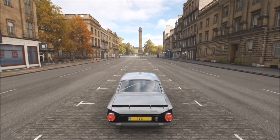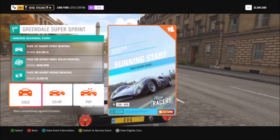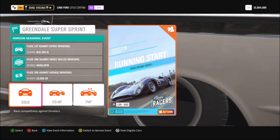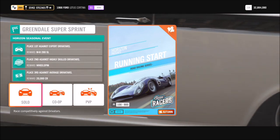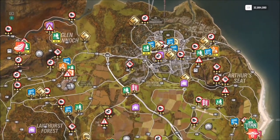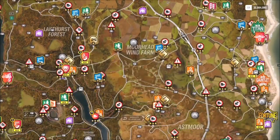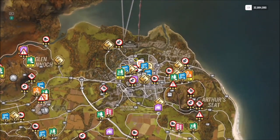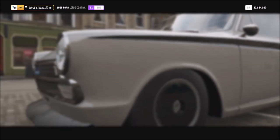To start off, you want to go up to the Greendale Super Sprint race that's up in Edinburgh, and you want to pick a classic racer. This is a normal championship, only available in classic races, and the maximum class you can have is S1 — that's 900 PI.